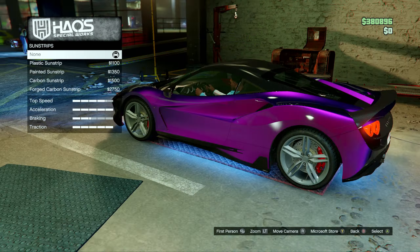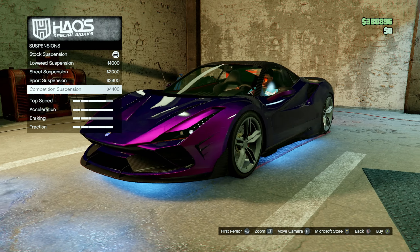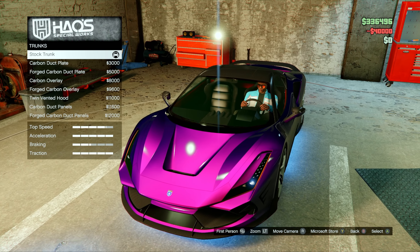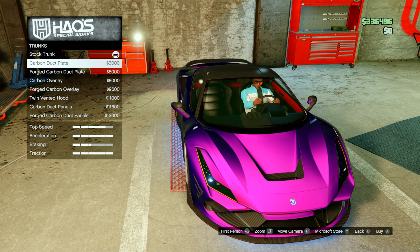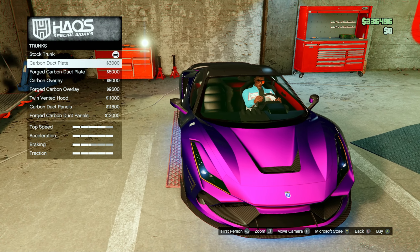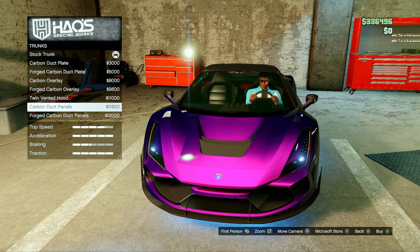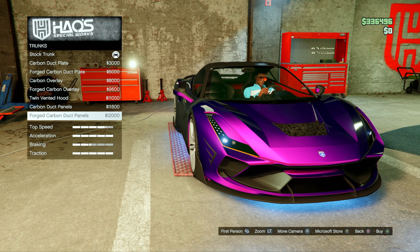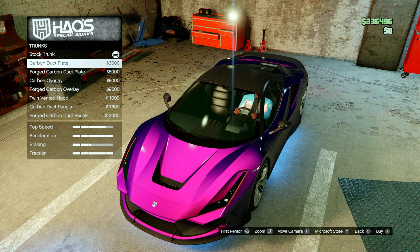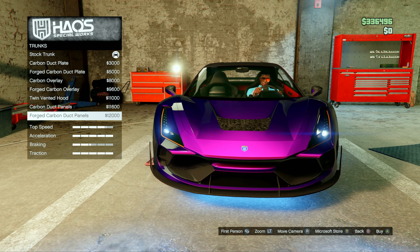We're going with that — crazy downforce. For suspension, drop to the floor. Look how low it is now, it looks so good. For the hood — forged carbon overlay. I think the little bit of carbon is what we're gonna do. We have the invented hood, carbon duct panels, and forged carbon options. Good thing we did not do too much carbon on the front because it would be too much everywhere. We're gonna go with the little bit of carbon as an accent.